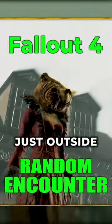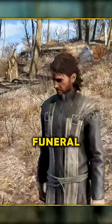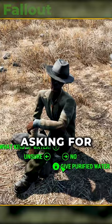Did you know there's a random encounter spawn just outside of Sanctuary? And depending on when you show up, you could see a group of ghouls, burning tires, a funeral, or just a settler asking for water.